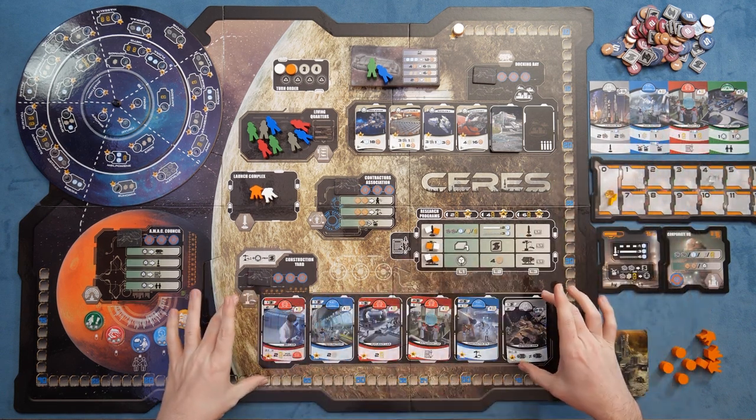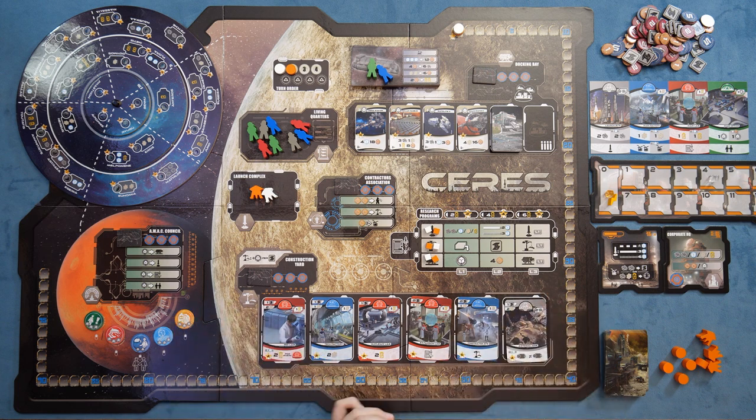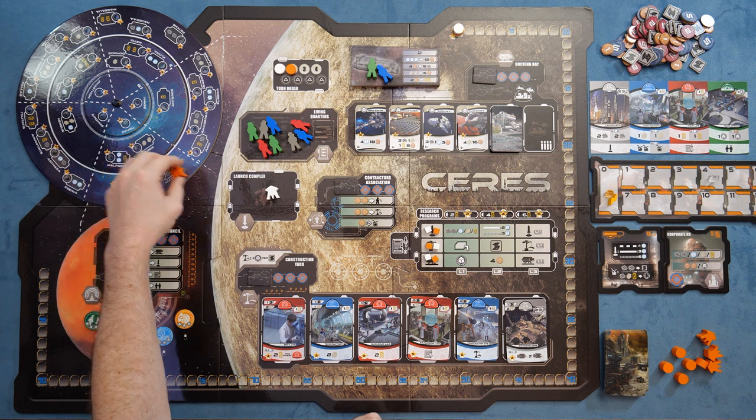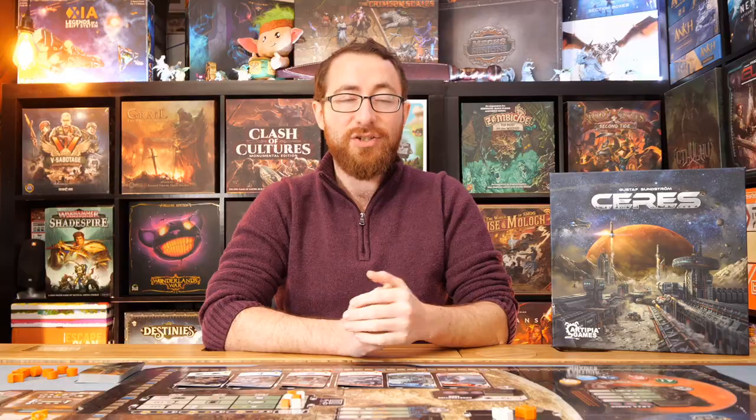You have the opportunity to buy more buildings that will generate more income every round, as well as the asteroids. Once you have your own asteroids down in various spots and have control of asteroids over here, you'll be generating more income from that. So you'll have all these various resources being generated in each of the three rounds, and then from there you go into the worker placement aspect. On your turn, you go ahead and take an action.